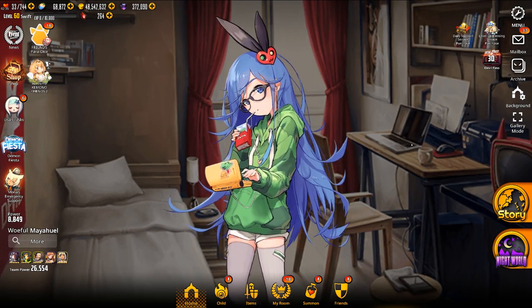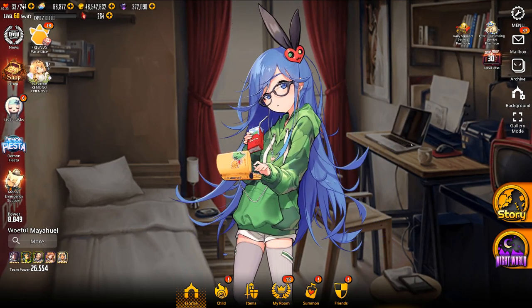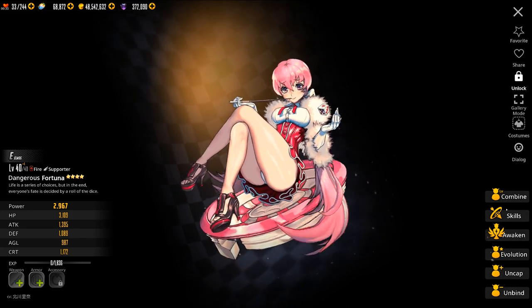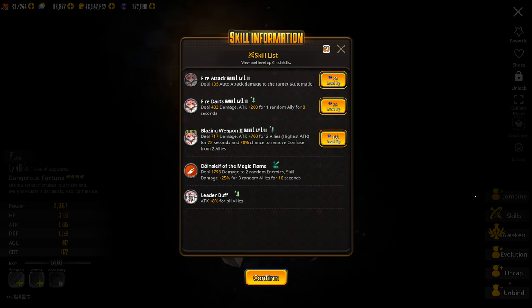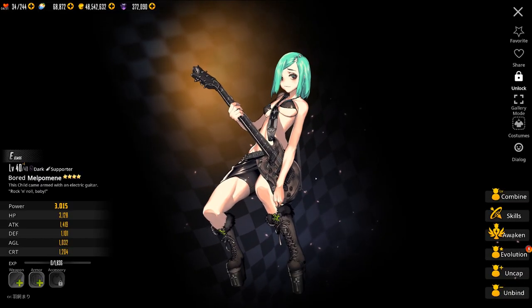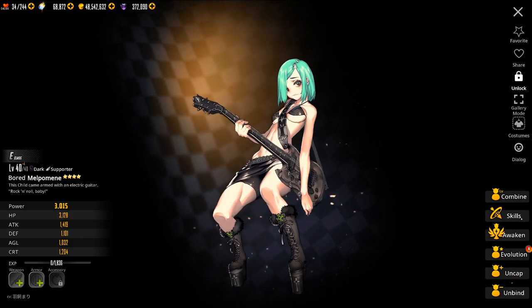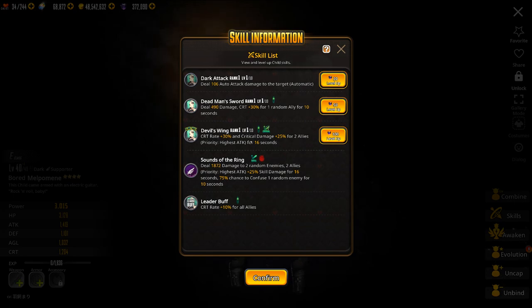We'll start off with the ones that make good replacements, starting in the category of buffers. The first child I'll be showing you is Fortuna. She is a Fire-type supporter who just increases attack of allies. If you don't have anybody else to put in your party, then she's fine. Next up is Melpomene. She is a Dark-type supporter, and she gives additional crit rate and crit damage. If you don't have a Pantheon, then she's a good alternative. A Melpomene that's been uncapped plus 6 is comparable to like a plus 3 or 4 Pantheon.